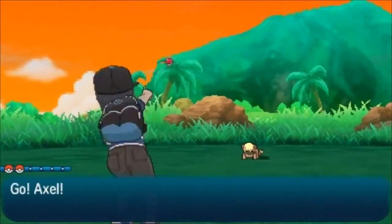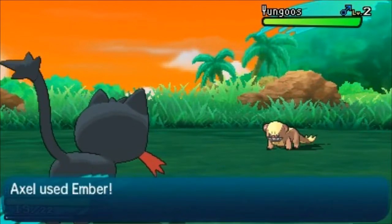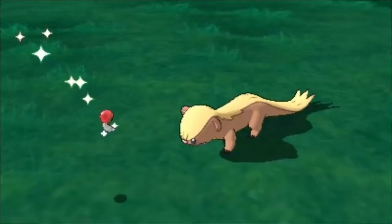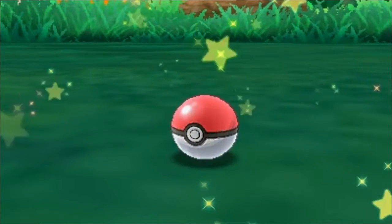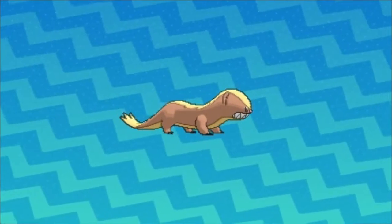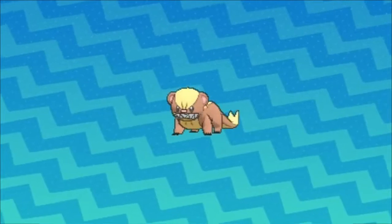So Pikipek is caught, and there's Yongoose. I don't remember what type he is — I think he's Normal. Yongoose caught. We can still find Rattata here. With its sharp fangs, it will bite anything. It did not originally live in Alola, but was imported from another region. Oh, that's very interesting.